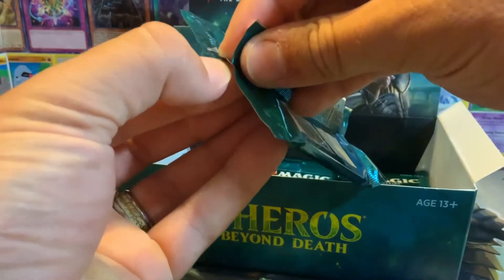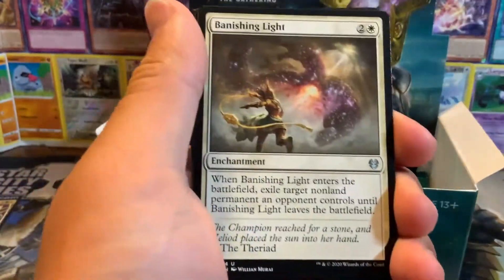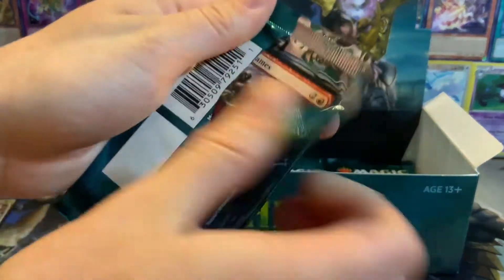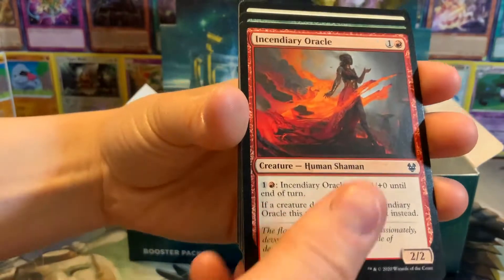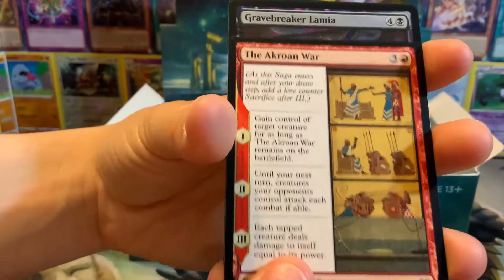We're going to get 32 of these lands, which is cool because you can kind of spread the love across decks. If you don't like me doing this, let me know in the comments so that I can stop - I just want to get to the rares. Still trying to go through them a little fast. The Acrosian War - and there's a foil Gravebreaker Lamia, so that's two foil rares. That's pretty cool.